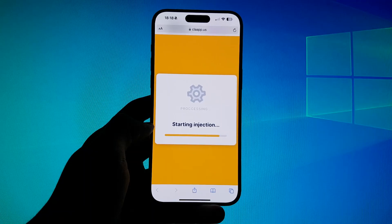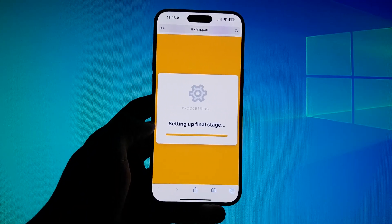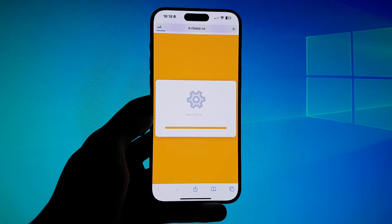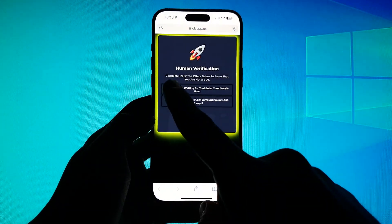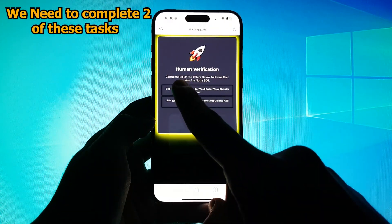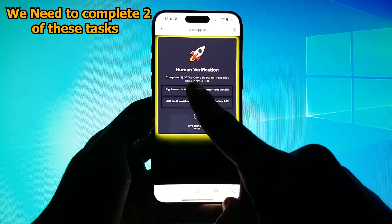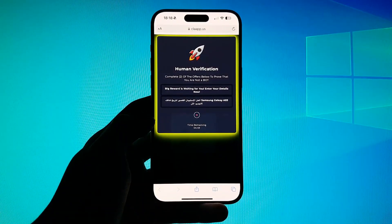Now guys, we arrive to the most important step in this trick. The website is asking us to complete two of these tasks to prove that we are human and not a robot. We need to complete two of these tasks. So I will go complete the tasks and come back after I finish.